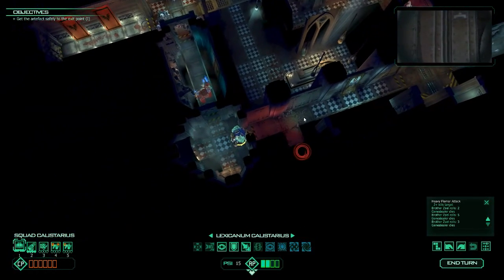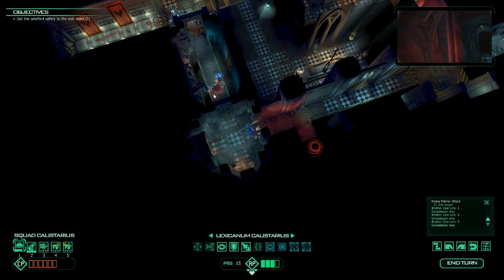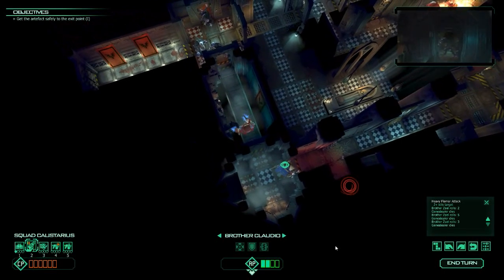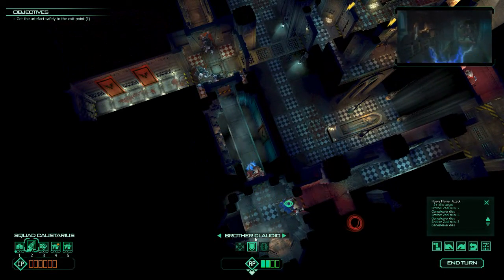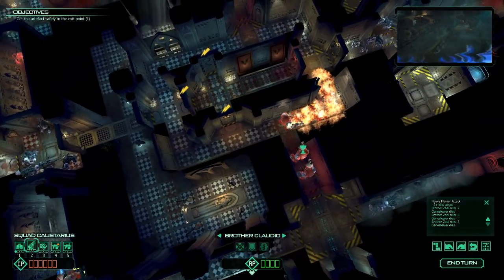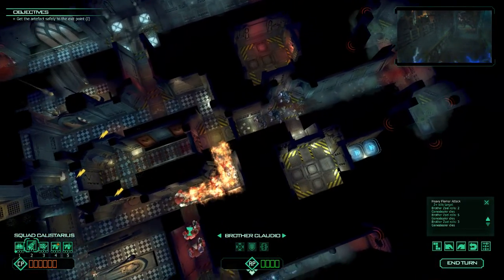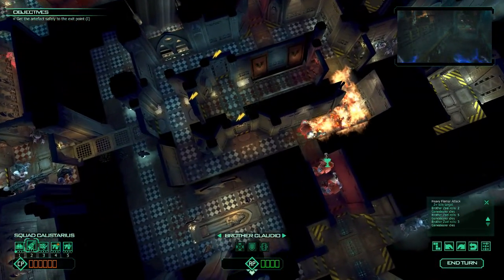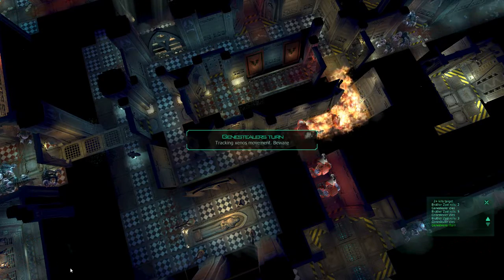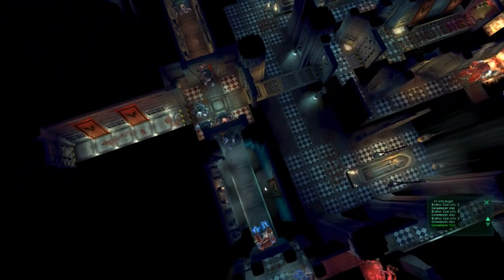There appears to be a spawn happening right inside this location. I'll get the librarian to do overwatch and we'll pull back slightly for a guard. We may have to sacrifice the librarian right here, but it should be alright. No spawns up here, so as long as the group facing the guy with the bear claws is kept busy, things should be alright.